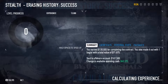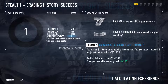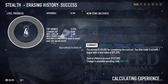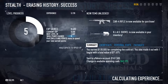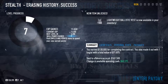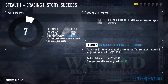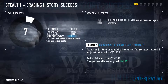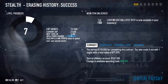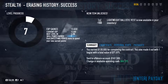You earned $130,000 for completing the contract. You also made it out with a bag with a total value of $71,000. The cash you manage to steal in this game is divided in two: one part goes to your offshore account and another goes to your spending. The spending part goes to the weapons, ballistic vests, and technology you need to acquire for your crew. The value in green is the one you can use to acquire new weapons and armor.